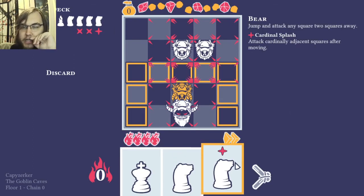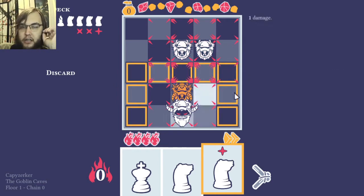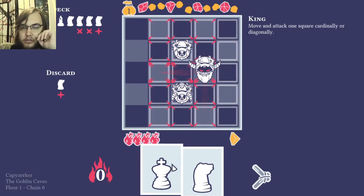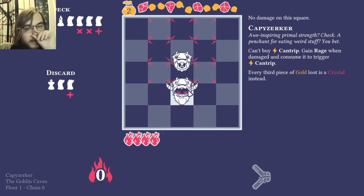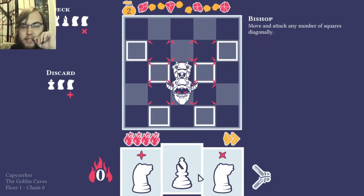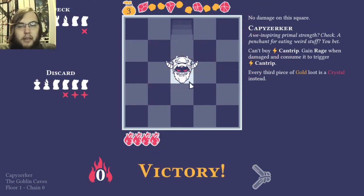The bear piece: jump and attack anything two squares away, so you get this whole area — that's your zone. And I am again moving back into guys. This game is essentially done, shall we say.